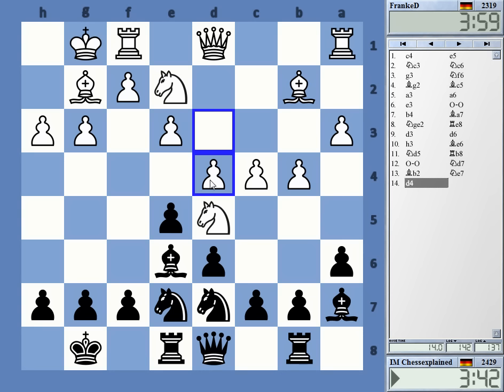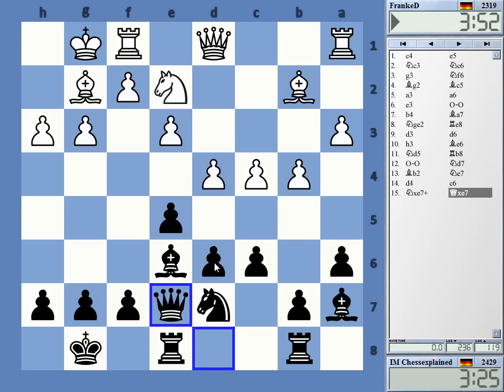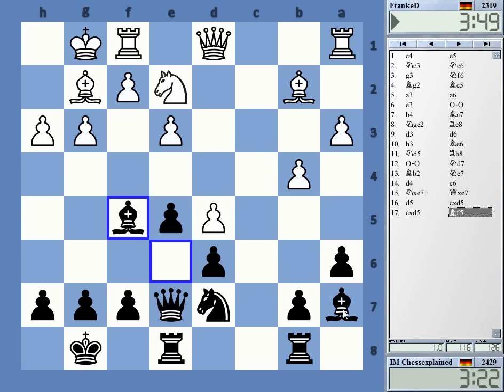You're often not in such bad shape. If I take on d4 he will take with the knight — that's not looking too great. c6, takes, takes — also slightly better for white, at least. But I'll have to probably do that; it's not the end of the world. Check, d5 — okay, of course white is better but this is also giving my bishop some more scope.